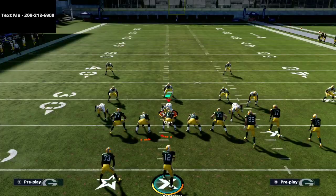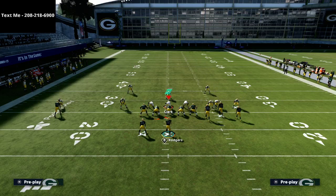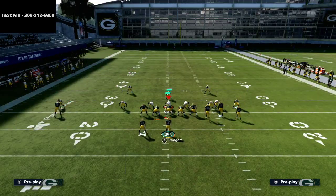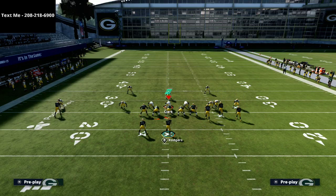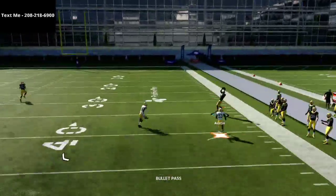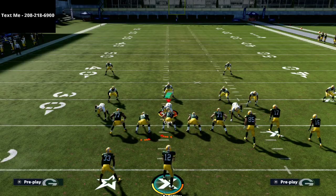Another thing people will do against Gun Bunch — something I actually recommend — is a match zone drop type of coverage. They'll call cover 4 Quarters, put their outside corners in cloud flats, and man up that blitzing linebacker on the slot so that if anything goes vertical they theoretically have two people defending it. But the beauty of this play is the tight end is the one going vertical and the slot receiver goes underneath. You can identify that, pass lead it up over the top, and as you can see you're beating that Cover 4 Quarter style of defense.